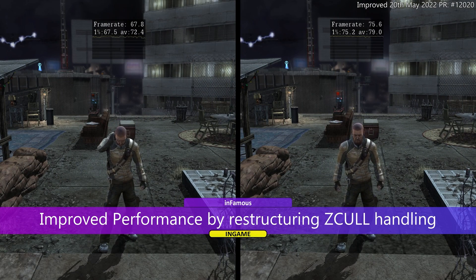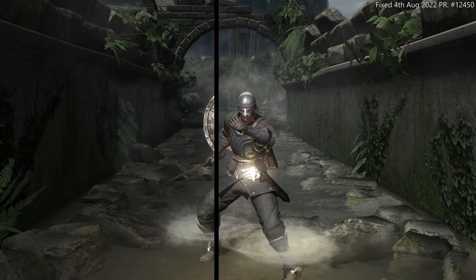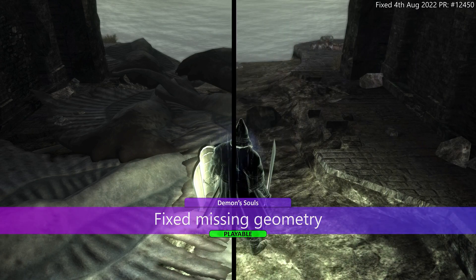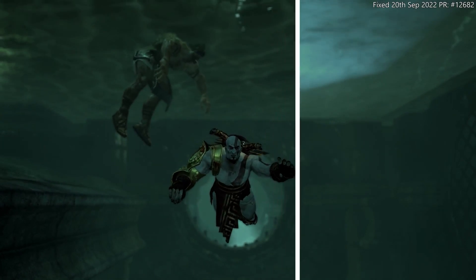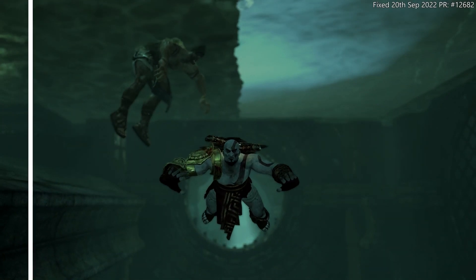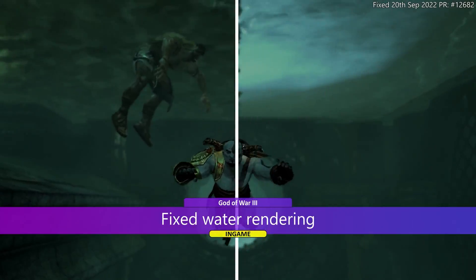Killzone is one of the most difficult games to emulate currently on RPCS3. Demon's Souls also received an improvement where the shield, which previously was not rendered correctly, is now accurate, and the ground geometry was also fixed. God of War 3, one of the most desired games for optimization in this emulator, had an improvement in how reflections are rendered when Kratos is submerged. However, to run the game, top-notch hardware is still required, recommending at least an Intel Core i5 from the 12th generation or equivalent Ryzen.